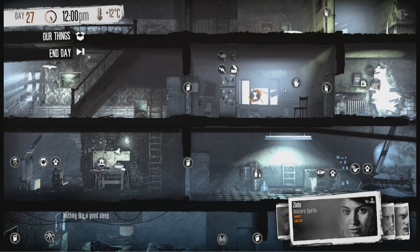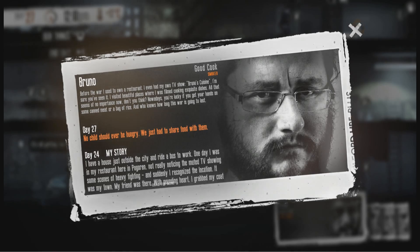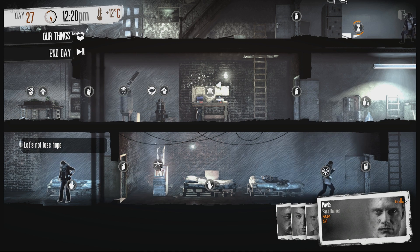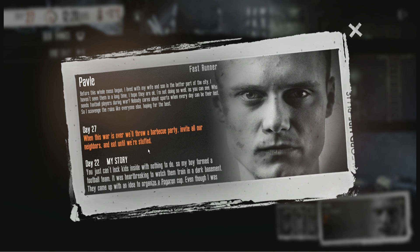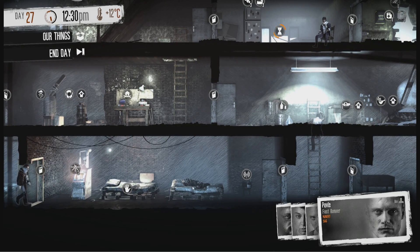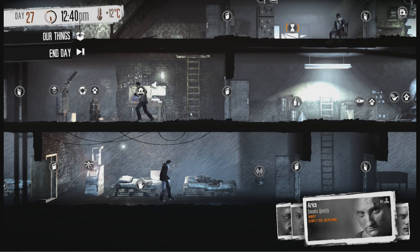Let's see what Bruno says: no child should ever be hungry - we just had to share food with him. When this war is over, we'll throw a barbecue party, invite all our neighbors and eat until we're stuffed. He's still sad though. What does Arika say? We gave those children some food, but I don't think they'll make it through anyway. That's quite sad.